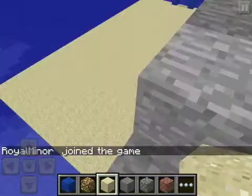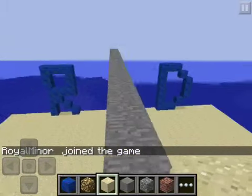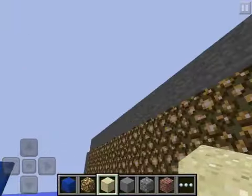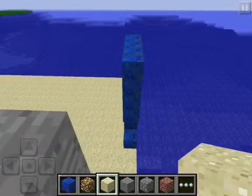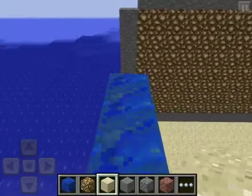We decided that we didn't need the gate because that was just taking away extra space, so we went ahead and removed it. We have a couple rules — rule 1 is you have to use yarn. No other blocks.